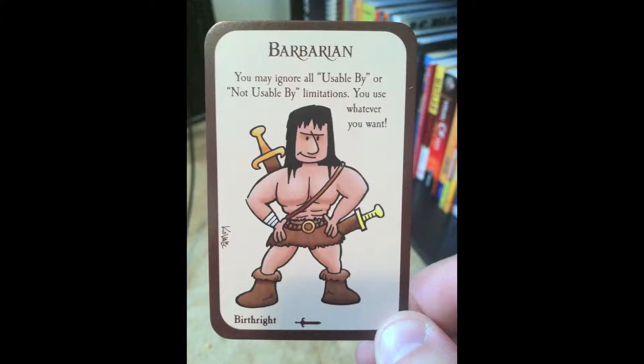The one big difference this game has over the original Munchkin is the addition of a Birthright, which is something unique to the Conan universe. There are two Birthrights: the Noble, which allows you to have one extra comrade, and the Barbarian, which is pretty awesome — you may ignore all usable-by or non-usable-by restrictions, so you can use whatever you want. Once you get your Birthright, you can only have one, and you can't trade it. You're stuck with it, unless there's a card that allows you to lose it.